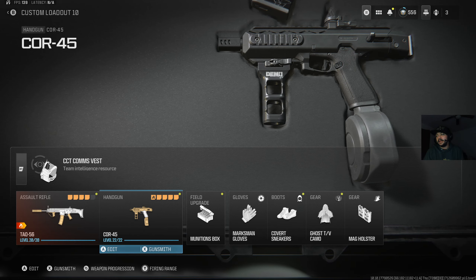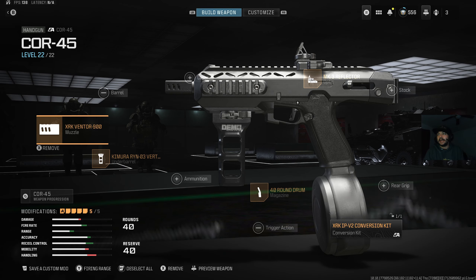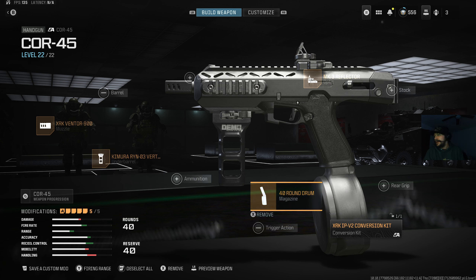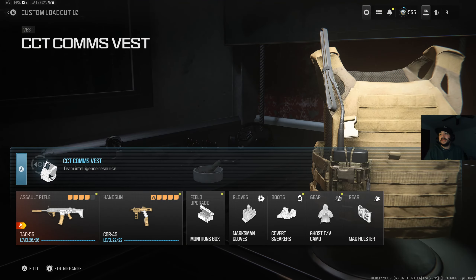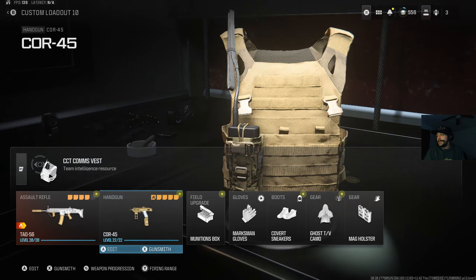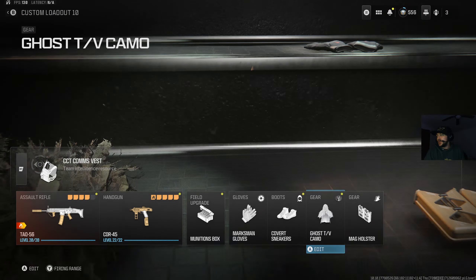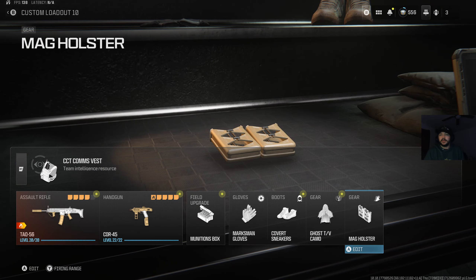For the secondary, we're using the Core 45 with the XRK Venture 900, the Kimura RYN 03 Vertical Grip, 40-round mag, the XRK IPv2 Conversion Kit, and the Mark III Reflector. We're using the CTT Comms Vest, Field Upgrade, Gloves are Marksman, Boots are Covert Sneakers, Gear is Ghost, and the Gear Mag Holster. Hope you guys enjoy the video.